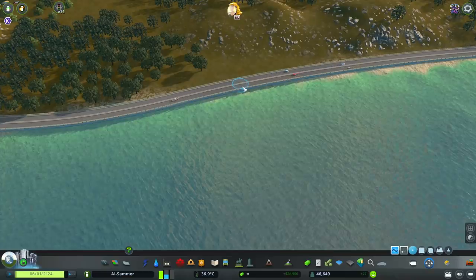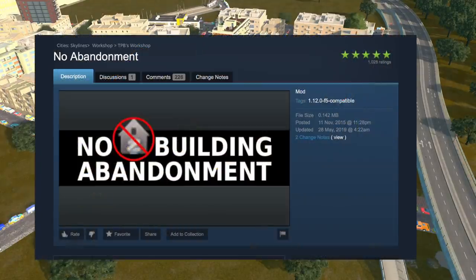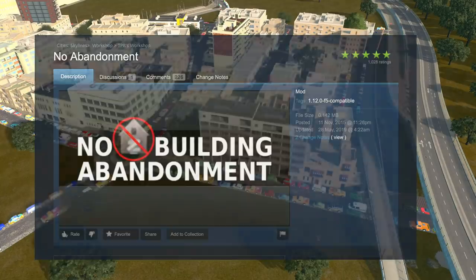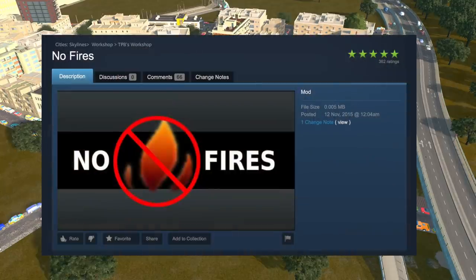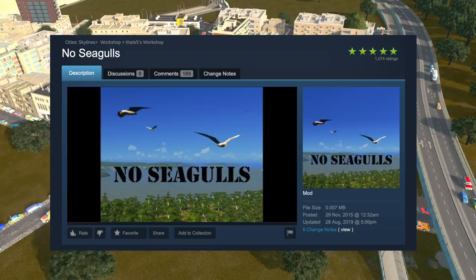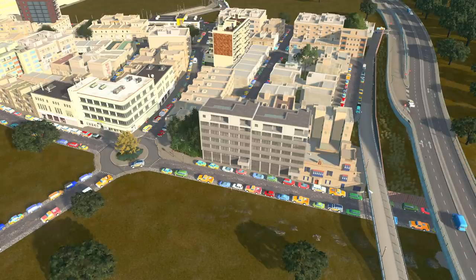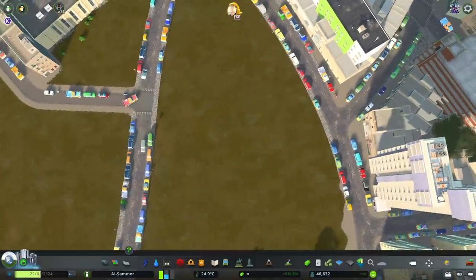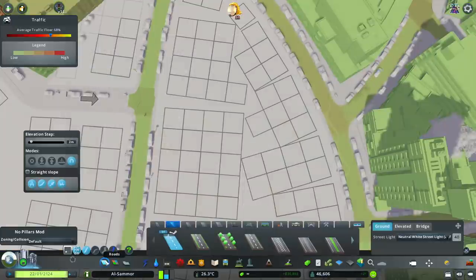The next few mods are super self-explanatory. No Abandonment means workers won't leave a building and abandon it — they all stay. I also use the No Fires mod and No Seagulls, because sometimes when you place certain assets there's a huge influx of seagulls and I don't like seeing a huge swarm of them flying around.